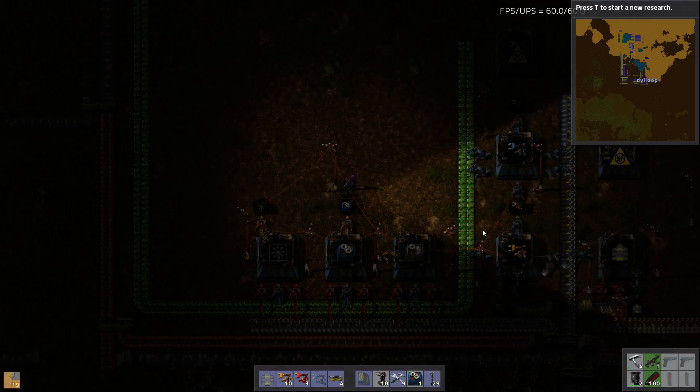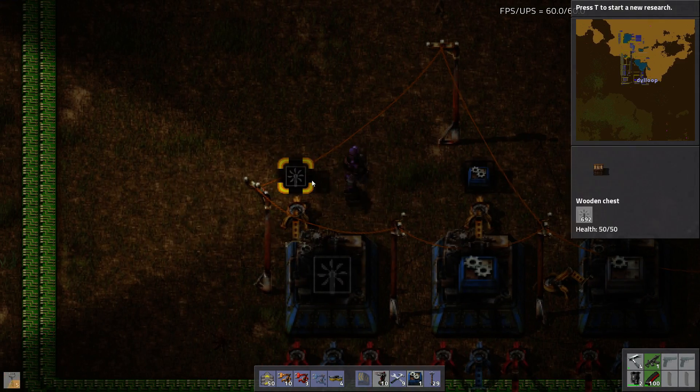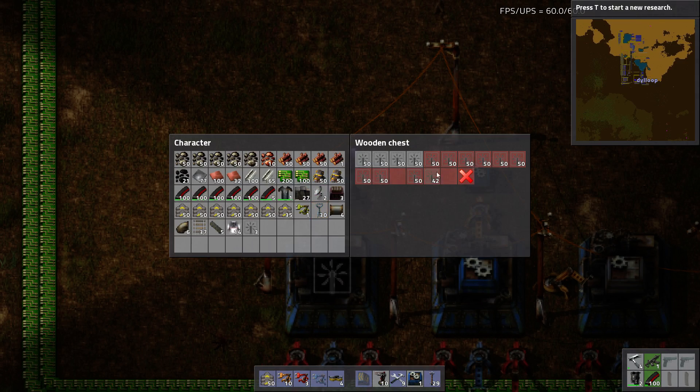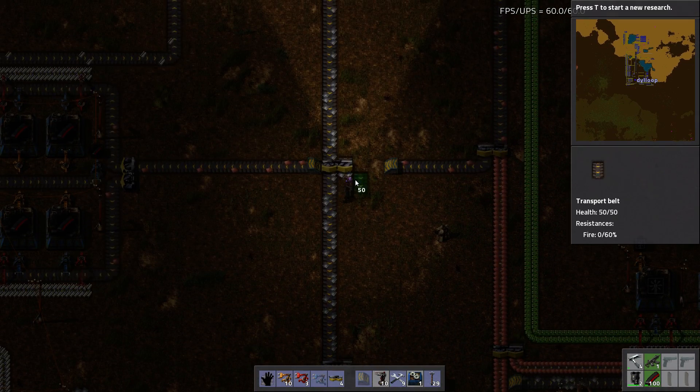First of all, I just researched the big electric poles because I'm going to want those for my train tracks. I took the filter off this one — I'll let it fill up because I'm going to need a lot of belt. You guys may have noticed I didn't filter this, and it filled a chest full of miners. I'll use them eventually but right now that was kind of a waste of resources.